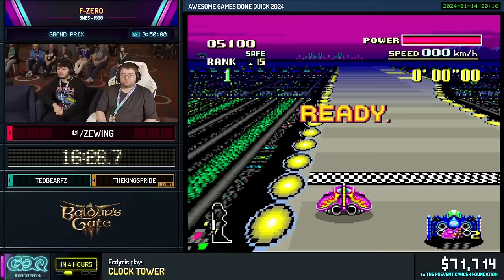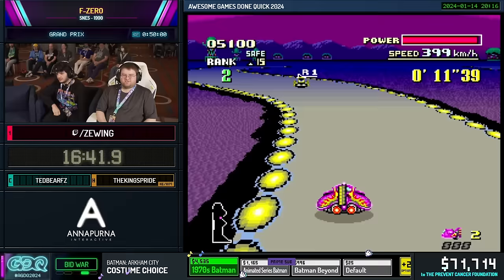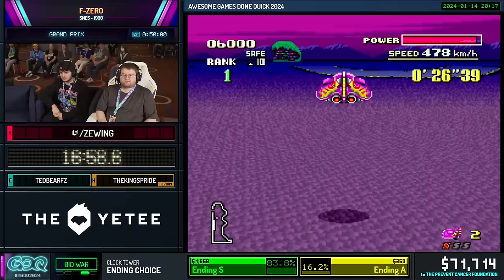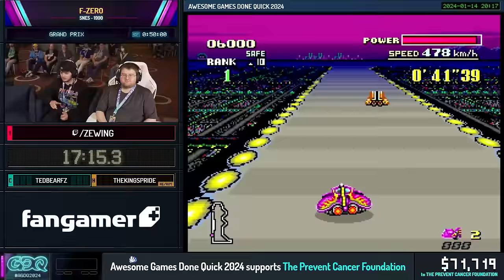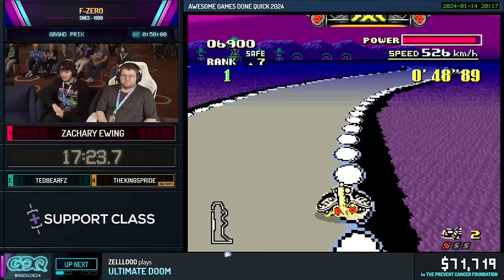Now we've got Port Town 1 — the shortest course in the game, even shorter than the oval, surprisingly. This is where the Stingray can falter because the speed climbs very slowly. In this game, they didn't want you making large cuts with jump pads, so they have a UFO come down and grab you. But despite being grabbed by the UFO, if you position yourself correctly and use your S-Jet at the right time, it's still much faster than taking the course normally. As soon as the UFO releases you, you're immediately at top speed.